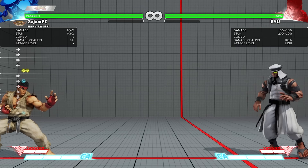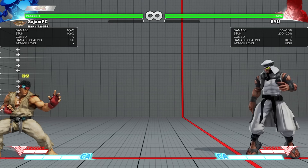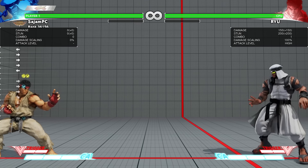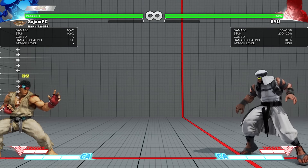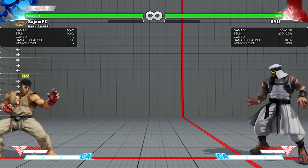Rashid is a very tricky rushdown character — highly mobile with all kinds of crazy things that you have to think about all the time. He's a really interesting character to play, and no fun to fight against; this character will maul you to death. Hopefully you guys have enjoyed this character breakdown, and I'll see you guys again soon.